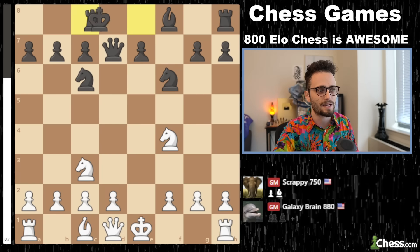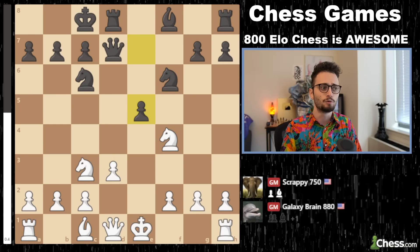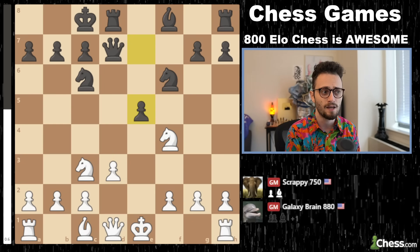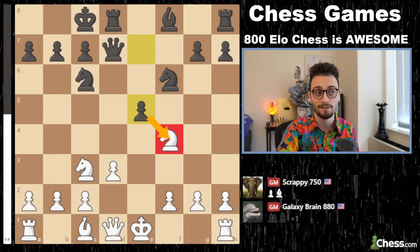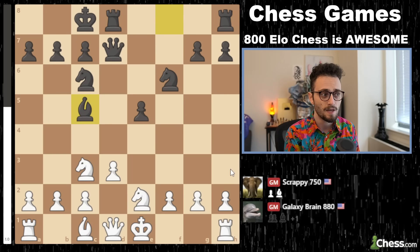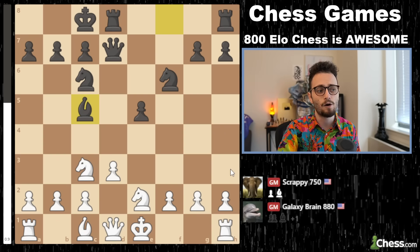White backs up, black castles. Now white should probably castle but plays d3 instead. Black actually totally seizes the initiative in beautiful style with e5, taking the knight for a spin and attacking in the center of the board. And on the very next move, developing the bishop to c5. Black is completely fine — black has a great position now. White really should castle; if white waits any longer to finish their development, they're just going to run into problems.